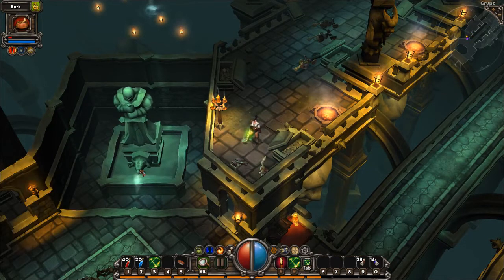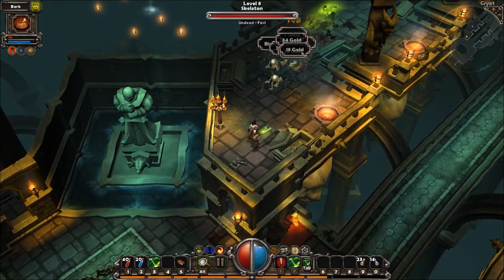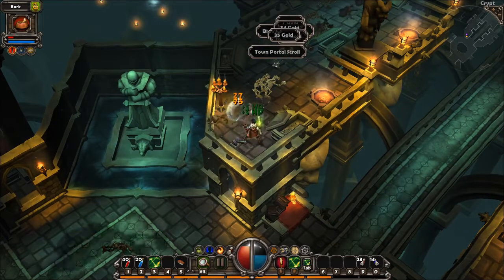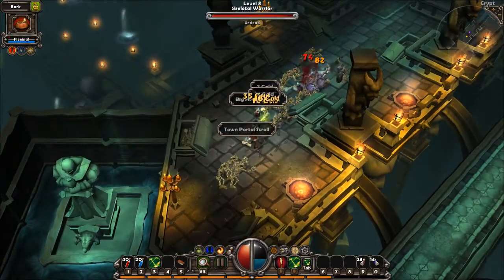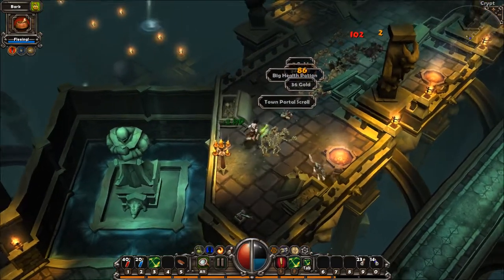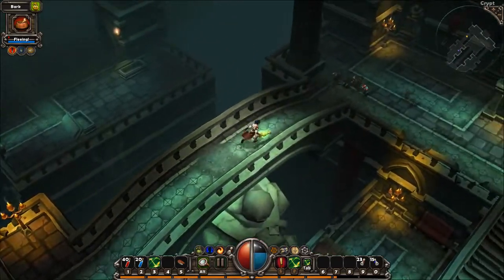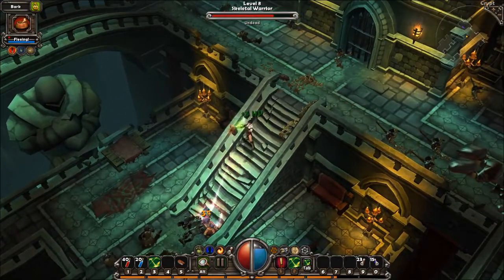Pulling this lever fills this pool with water and spawns more stuff — in this case a skeleton ambush and some slower stuff. The skeletons are nasty because they're quite quick, but the skeletal warriors are a lot less troublesome. There should be more stuff spawning down here as well.